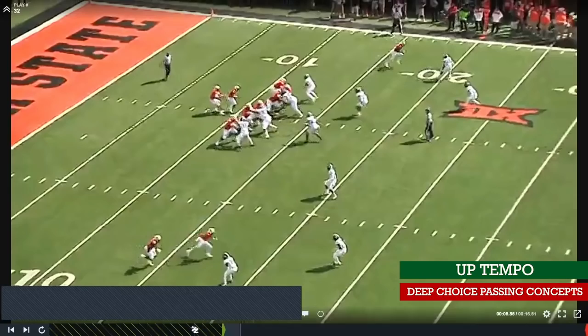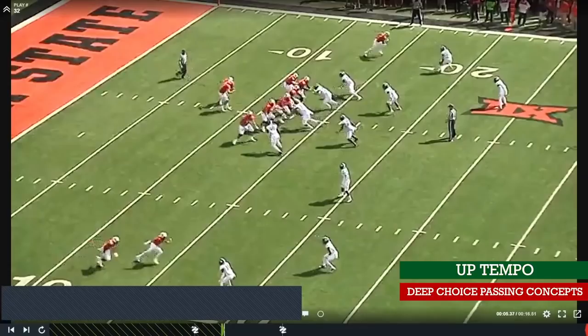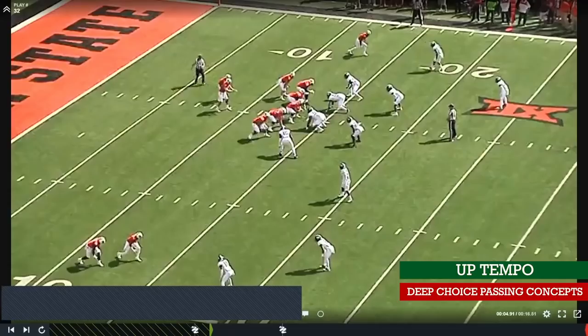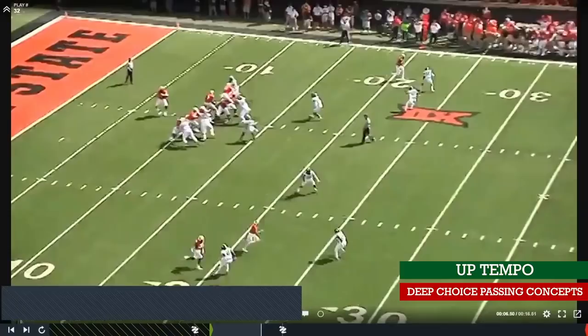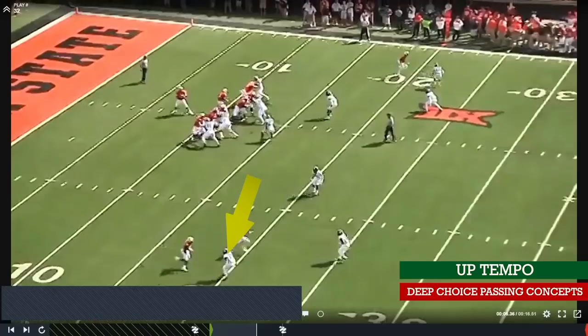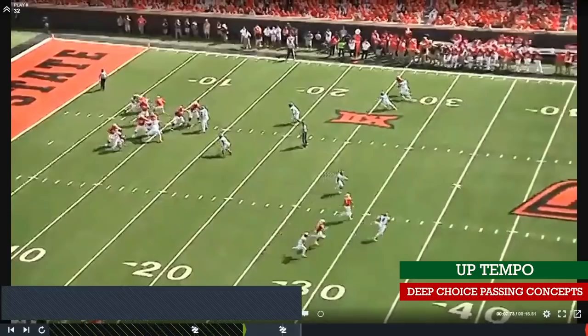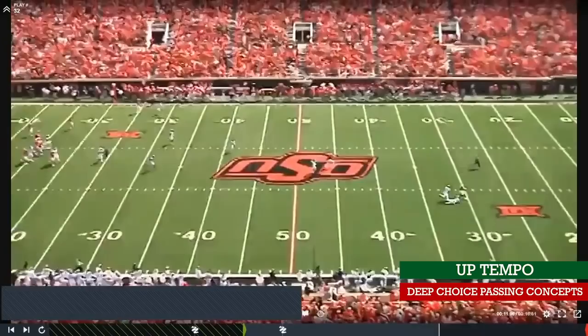The number one guy isn't even running a real route — watch how he's high-stepping, just messing with the defender, occupying two guys. The slot receiver — notice the splits — it's very Art Briles. They put these guys on islands, and it ends up becoming man-to-man. The number two receiver's job is to take this safety and bend inside, serving as an outlet if the quarterback gets blitzed. But all he's trying to do is read one man. He sees this guy flat-footed, knows he can get by him, has outside leverage, so he takes the inside, throws the post — doesn't worry about the safety — and just lets it rip.